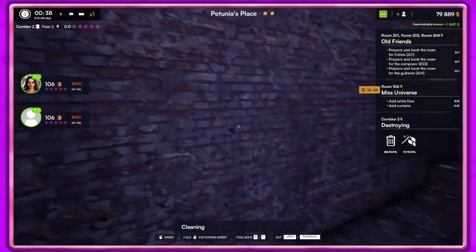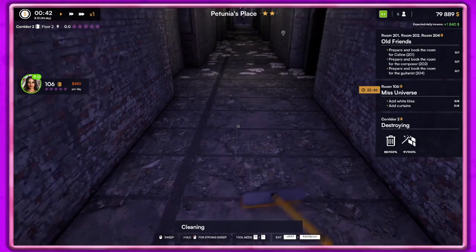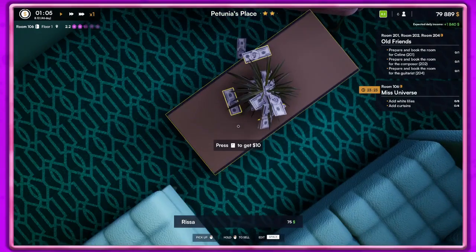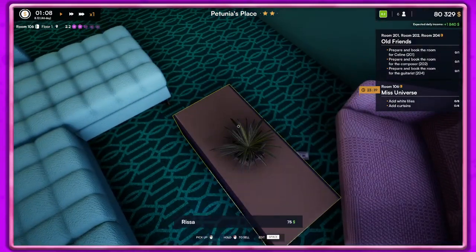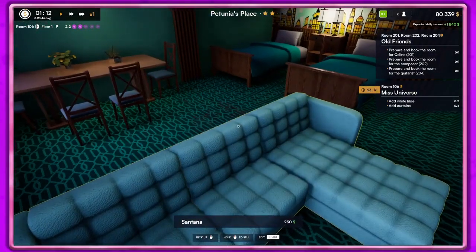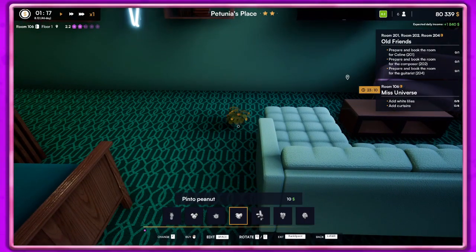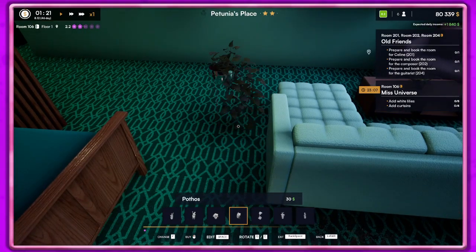Okay, let's turn down the time. I can't do that, let's just go. Oh look at the money — that's what I keep forgetting to do: come in and collect money we may have laying around, can't forget the money! She wants us to add white lilies, so let's go to furniture, over to plants.